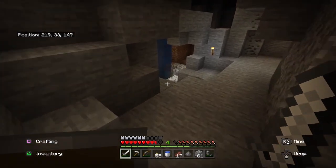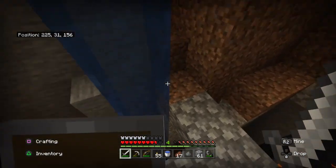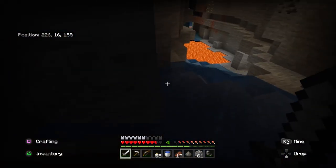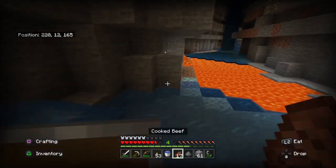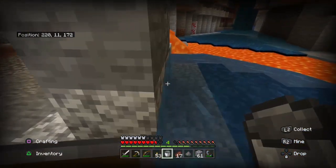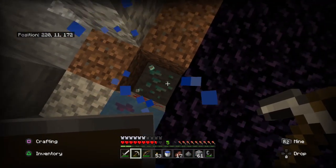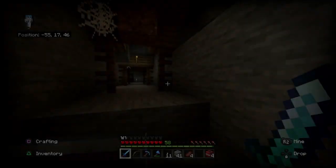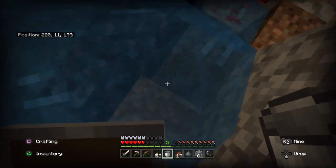Way to find diamonds number three is going exploring. This is probably the easiest way since you're not mining a lot of things. It just means going to a deep cave or an open, deep area and just searching for diamonds. I think you have greater chances of finding diamonds if you search in places like ravines or deep abandoned mines, where diamonds can usually be found in open spaces.